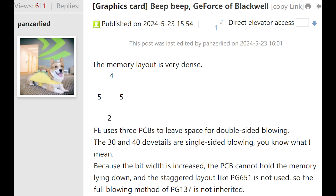Using a translator — and this is machine translated, so the wording is a little off — they said: 'The memory layout is very dense. The FE uses free PCBs to leave space for double-sided blowing. The 30 and 40 series are single-sided blowing. Because the bit width is increased, the PCB cannot hold the memory lying down, and the staggered layout like PG651 is not used, so the full blowing method of PG137 is not inherited.' What this most likely means is that the PCB of the RTX 5090 is going to be noticeably denser than the RTX 4090.